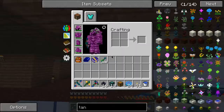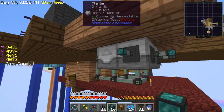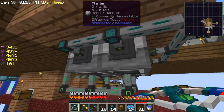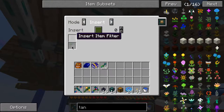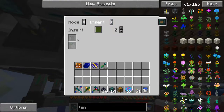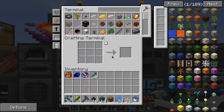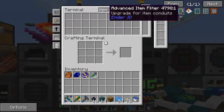I have no clue how to do that but I'm going to try to do it with item conduits right now and see if it works. Insert, insert, insert, insert. If I make an advanced item filter, can I tell it how many I want? Item filter - advanced.